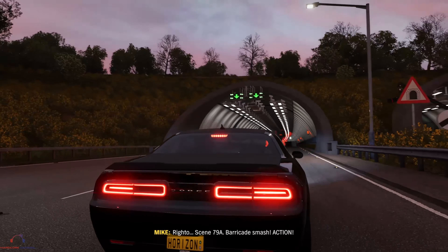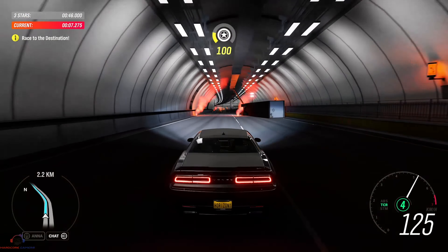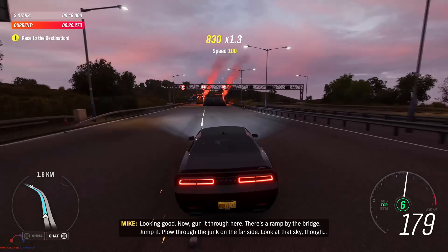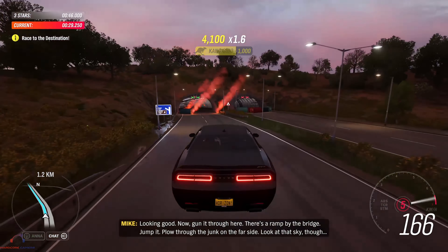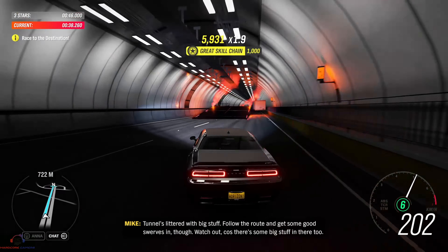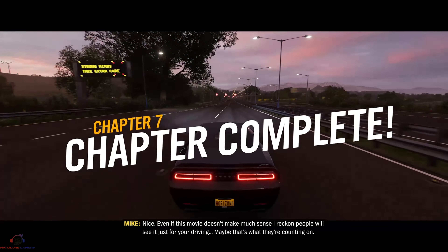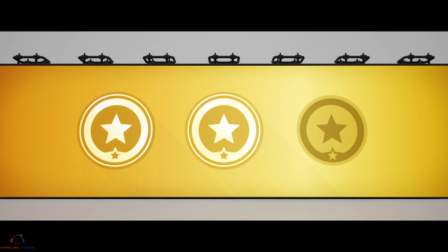Scene 79A. Barricade smash. Action! Your route's safe, but try to make it look dangerous, yeah? Throw the back end around a bit. Looking good. Now, gun it through here. There's a ramp by the bridge — jump it. Plow through the junk on the far side. Look at that sky though. Tunnel's littered with big stuff. Follow the route and get some good swerves in, though. Watch out, because there's some big stuff in there too. Now, out the final barricade and hit the jump. Nice. Even if this movie doesn't make much sense, I reckon people will see it just for your driving. Maybe that's what they're counting on.